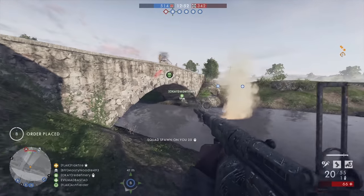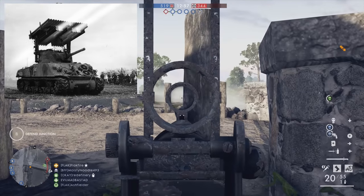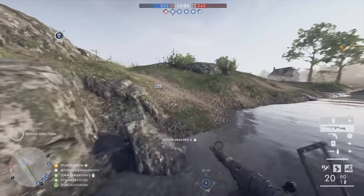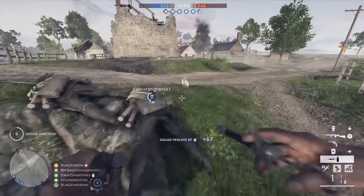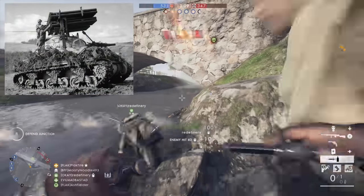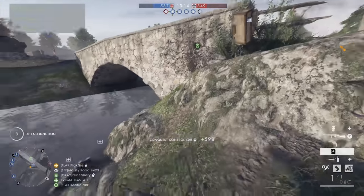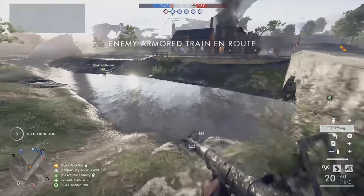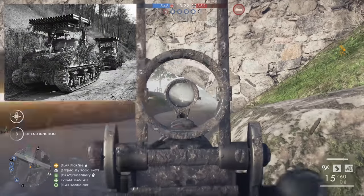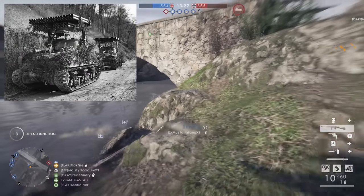Similarly, DICE can bring back the classic Sherman T-34 Calliope. This rocket launcher could send a withering barrage of 60 144mm rockets downrange in an extremely short span of time. The T-34 previously appeared in Battlefield 1942 as part of the game's Secret Weapons of World War II DLC. Like the Wurfrahmen 40, the Calliope has too much firepower to feature as a standard vehicle in Battlefield V. Many players love the Calliope in Battlefield 1942, so developers could certainly harness that nostalgia here.